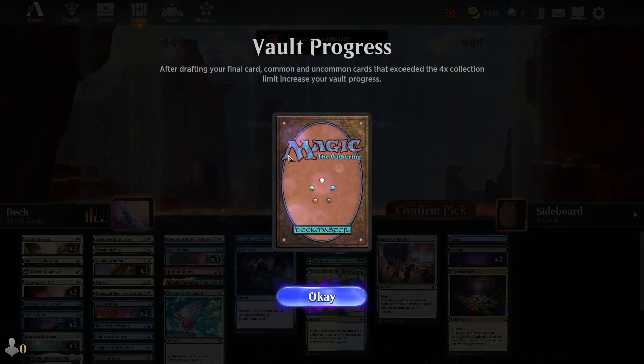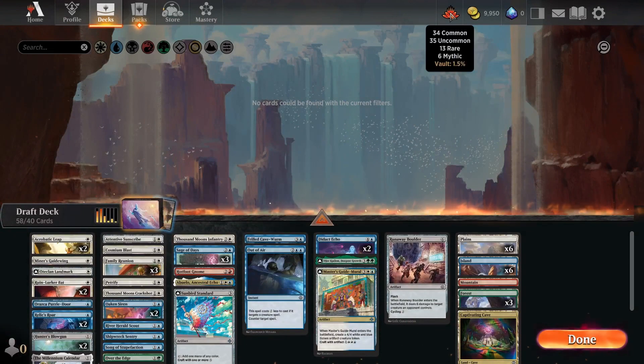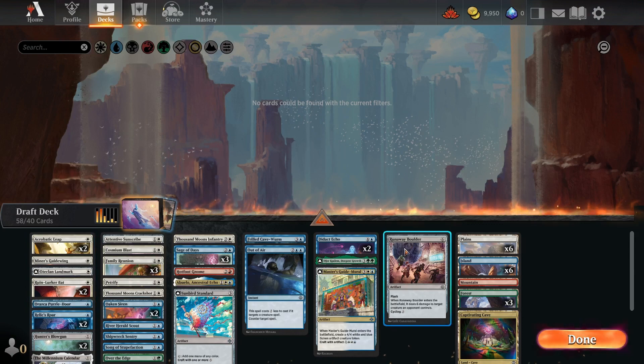I finished the drafting and made some vault progress. Common and uncommon cards that exceed four copies of a card in your collection increase your vault progress. I'm at 1.5%, so not very much. Now I start making my deck. The game automatically suggests lands, which I'll keep on. I'm going white and blue, so I want to get rid of the non-white and blue cards.